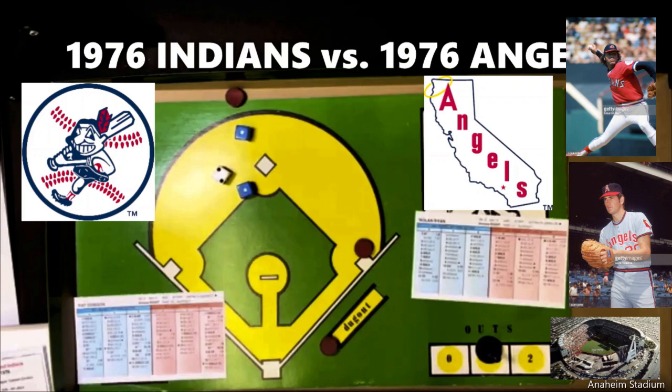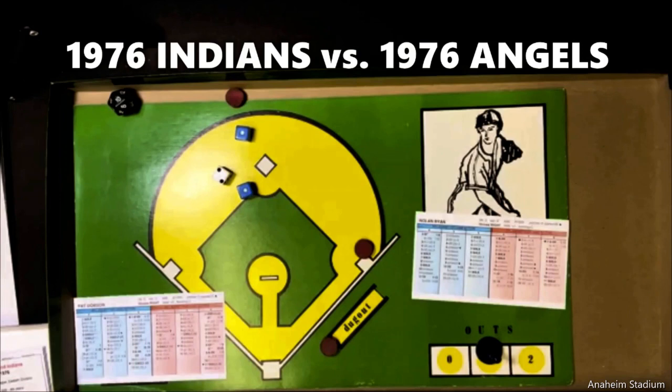The final score: 1976 California Angels 3, 1976 Cleveland Indians 2. Both pitchers went the distance. Nolan Ryan gets the win and Pat Dobson is saddled with the loss in a very close game. That will be it — Sportsman Z, Bob Zolke, signing off.